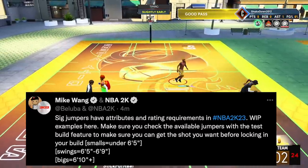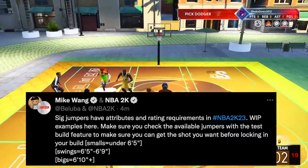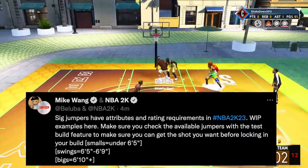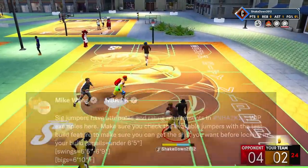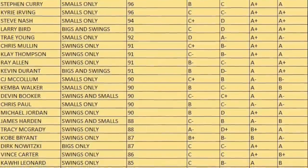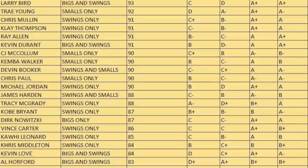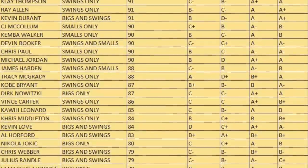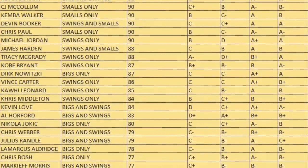Signature jumpers have attributes and rating requirements in 2K23. Use the test build feature to make sure you get the shot you want before locking in your build. The cutoff for certain jump shot animations: smalls is 6'5" and below, swings is 6'5" to 6'9", bigs is 6'10" and above. For example, Steph Curry is smalls-only — you need a 96 mid or three-point shot. Release height is B, release speed is C, timing impact is A+, and defensive immunity is A. Kyrie Irving has A+ defensive immunity, so you can make his shot against closing defenders more frequently.